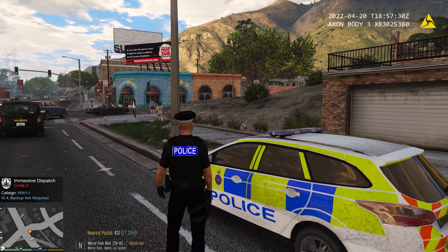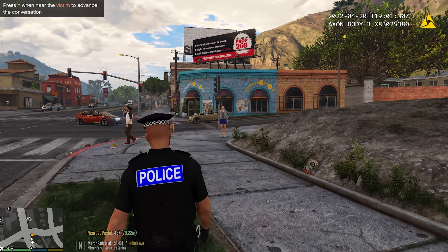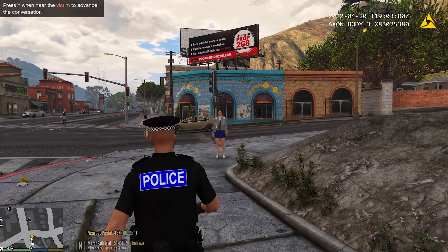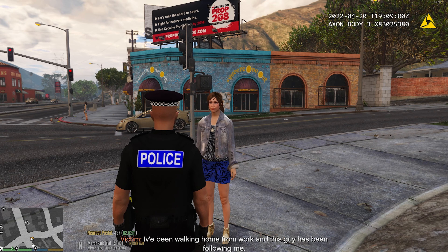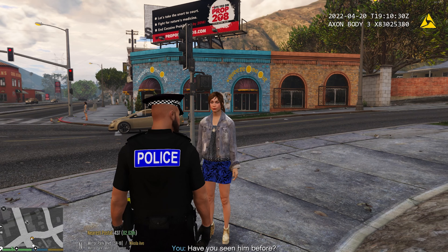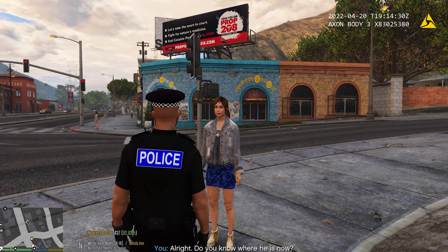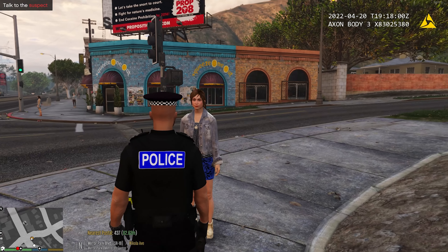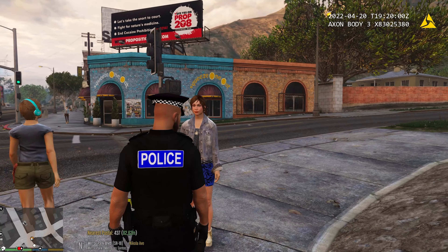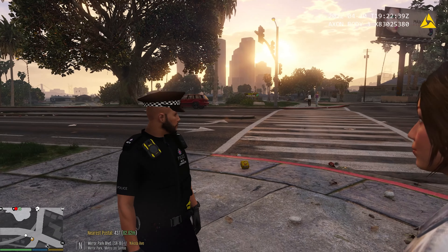Let's put our body cam on. So this is going to be our caller here. Let's see what she says. She says: 'Thank God you're here officer, I think someone is stalking me.' — 'Why do you think that?' — 'I've been walking home from work and this guy has been following me.' — 'Okay, have you seen him before?' — 'Yes, he's been wandering around my workplace for several days.' — 'Do you know where he is now?' — 'I think he went that way when you pulled up.' And that's the end of the conversation. He's going to be in that direction — let's expand the map. We'll head over there.